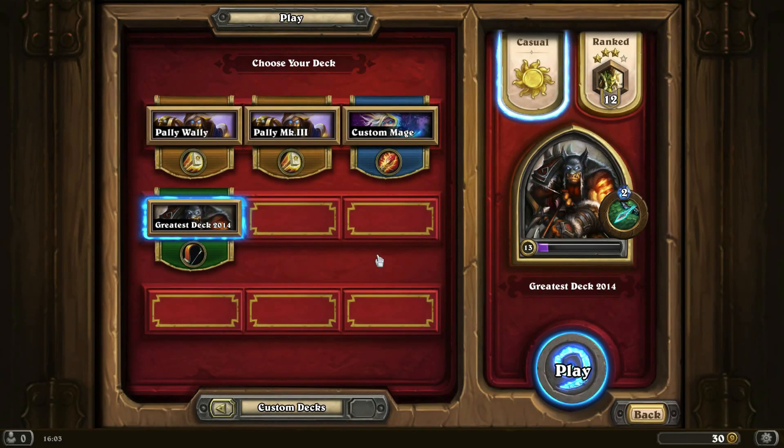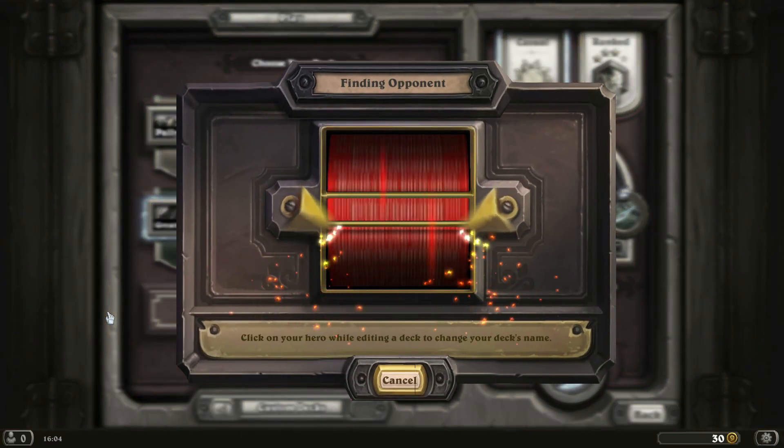Hey everybody, welcome back to Hearthstone. So today I've got a different type of video for you. I thought it'd be nice to show you the casual play stuff that I do. So when I build a deck, it's like a rigorous testing process that we go through in casual to find out if we've built a good deck, if we've got the right synergy in the deck. And I built this hunter deck and I think we should just do a couple of casual games and I'll show you just the process I go through when I'm looking to pick cards.